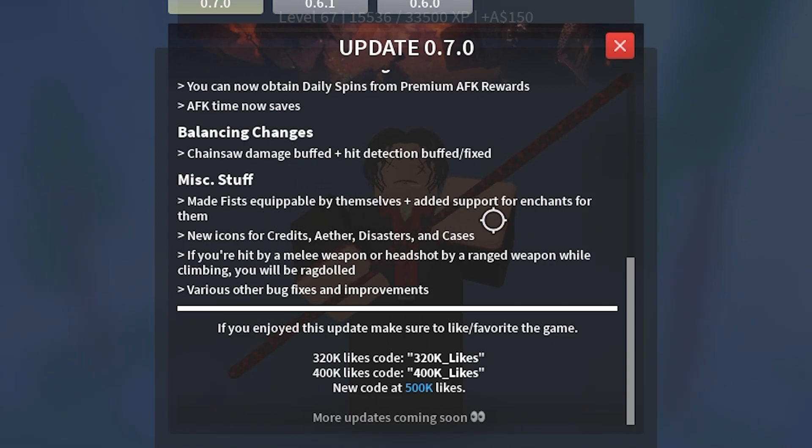They added balancing changes — they buffed the chainsaw, which is quite surprising, I don't know why they buffed that. And lastly they added new codes which are '350k likes' and '400k likes' — you guys could use those if you have not already.